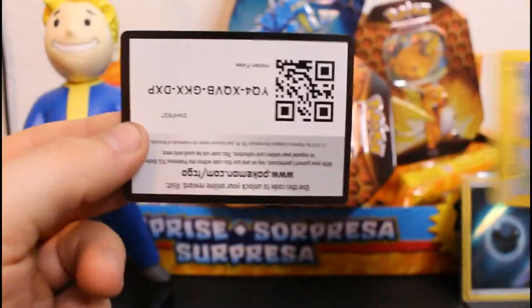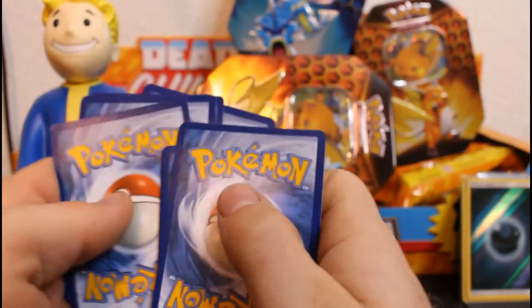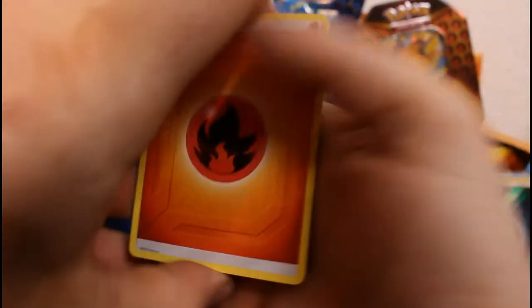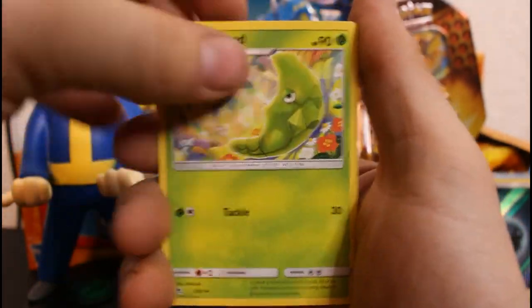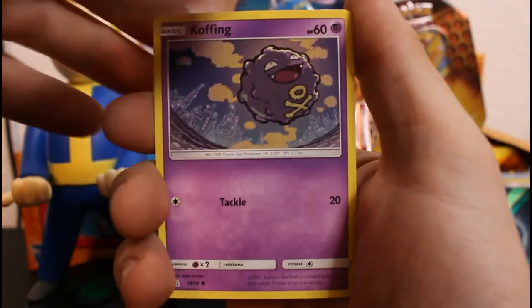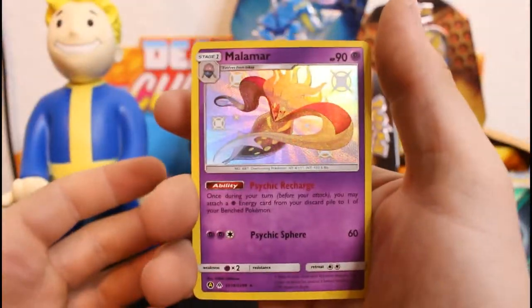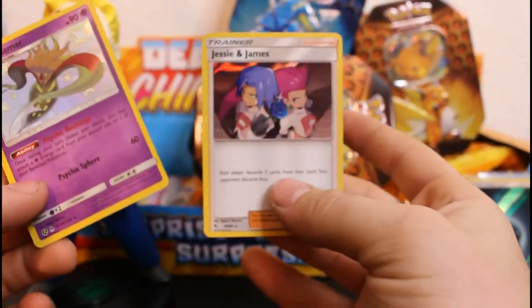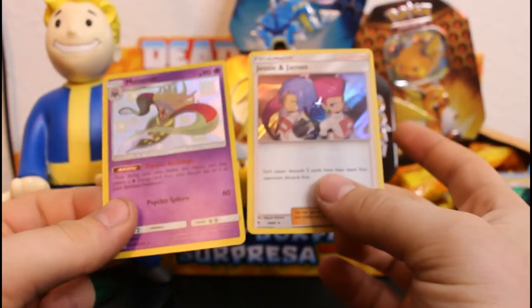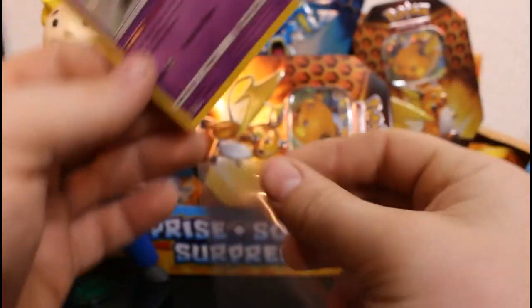This is the last pack — let's see what else can possibly happen in this pretty eventful video. Energy, Sabrina's, Pokemon Center Lady, Metapod, Pikachu, Magikarp, Koffing, Clefairy, Staryu — and to end it, a Shiny Malamar! And the Jesse and James card I wanted! Perfect, absolutely perfect. I could not ask for a better ending to the Pokemon card opening.